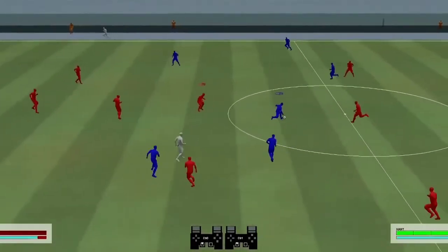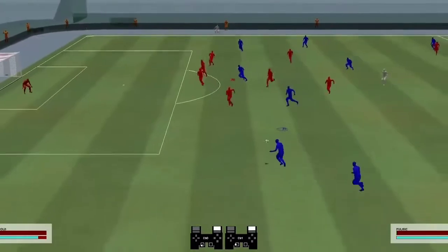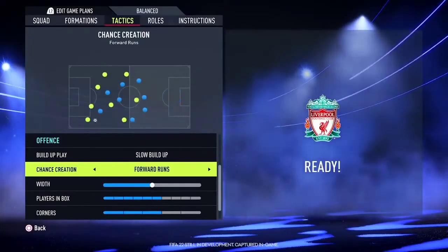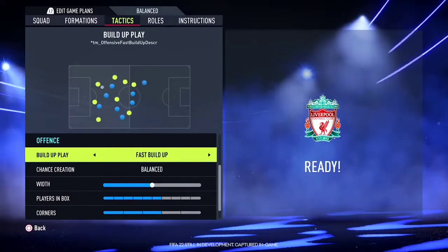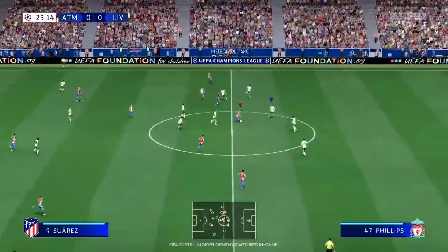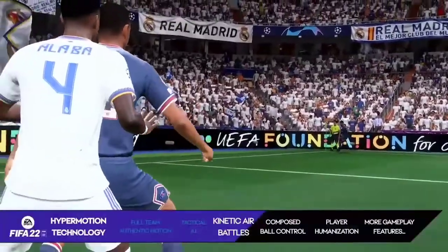The defensive rewrite of the system shows the back four working as a unit with zonal marking, shifting together as a team when the ball switches from one side of the pitch to the other. In the attacking tactics, you can set your tactics for both chance creation and build-up play — meaning if you have the ball in your defensive half, you can set tactics to play possession football, for example. Then when you play in the attacking side of the pitch, you can switch to completely different tactics, giving the user more control.